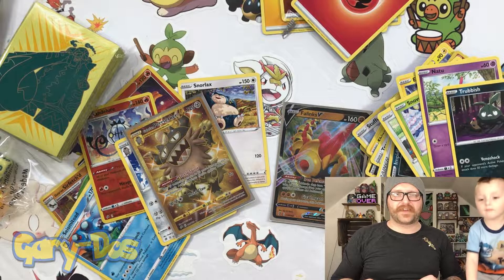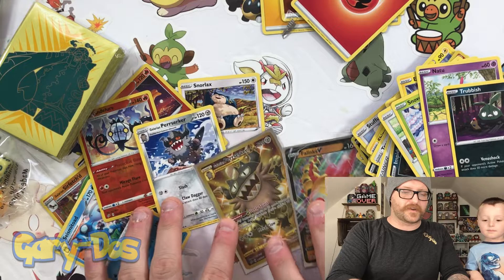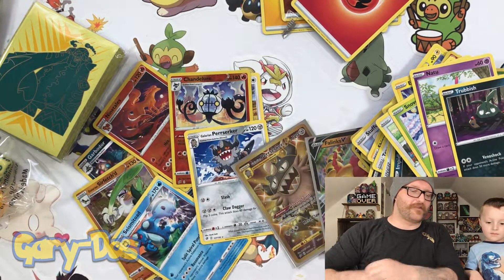That's all we got for you today. We hope you liked our opening — here's the quick recap: we got the Phalanx V, the Galarian Gold Secret Rare Berserker, and a handful of regular rares. We love you guys, stay tuned. We're going to do a booster box battle with the wife to see who takes home the best cards. We love you guys!